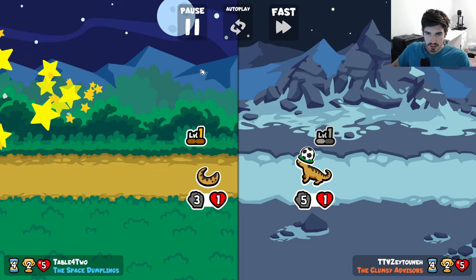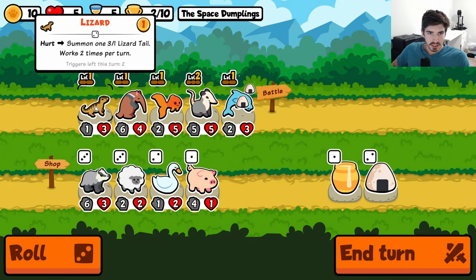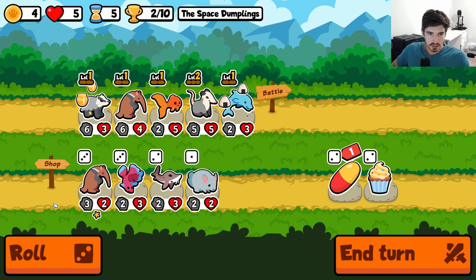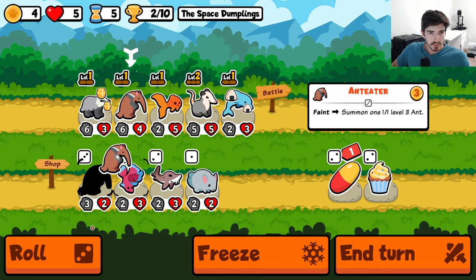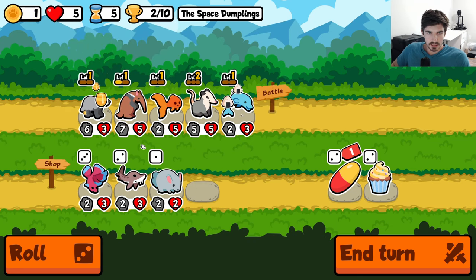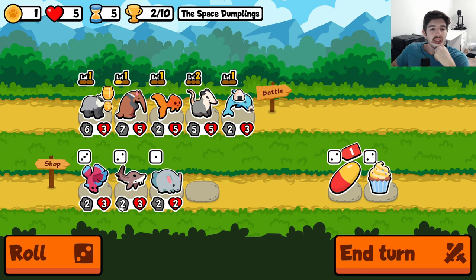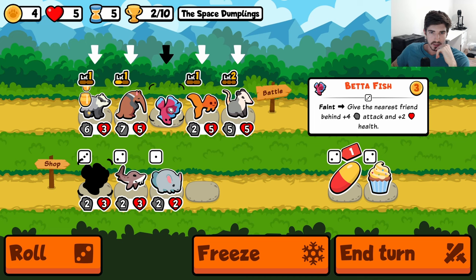We draw again — how many times can we draw? Okay, so here's what I think we need to do here: we'll go honey badger. The opossum doesn't make sense here anymore, on the anteater, unless we were to sidestack him. Maybe we just go here and then go betta fish.